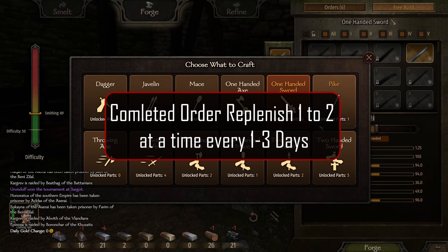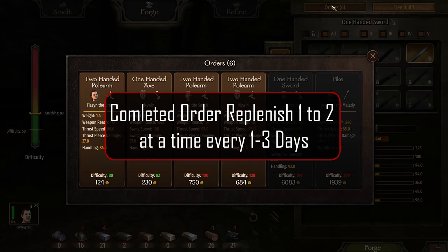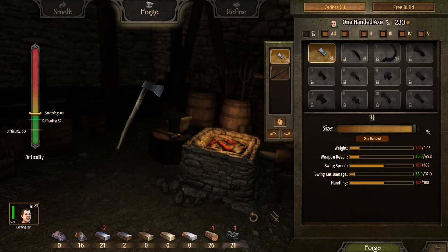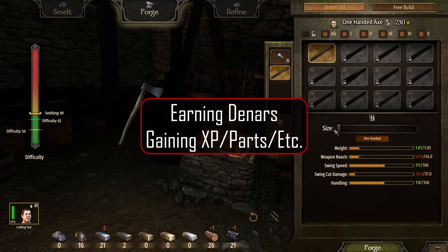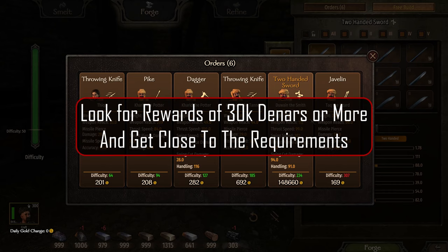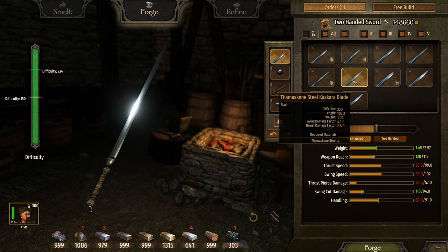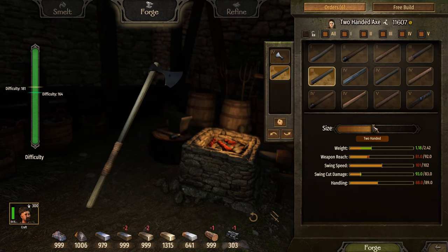Completed orders will be replaced with new ones in time. They can come back in batches of one or two orders at a time, and can take anywhere from one to three days or sometimes more. There are two ways to personally use orders: earning dinars or gaining XP and part unlocks. Earning dinars is very straightforward — look for orders that have rewards of 30,000 or more and get as close to meeting those requirements as possible. It's not hard to earn at least 50% of the reward money, and you can earn millions within a matter of weeks.